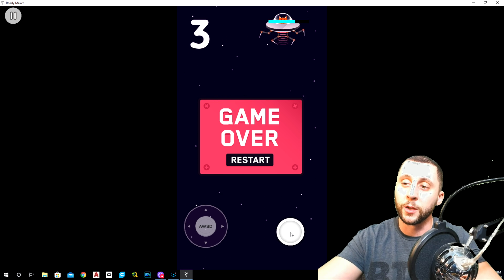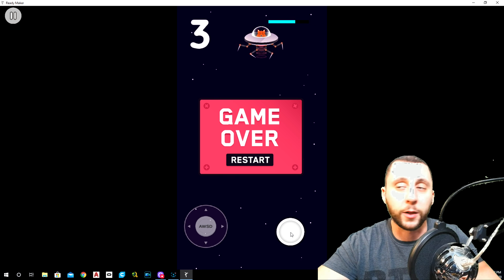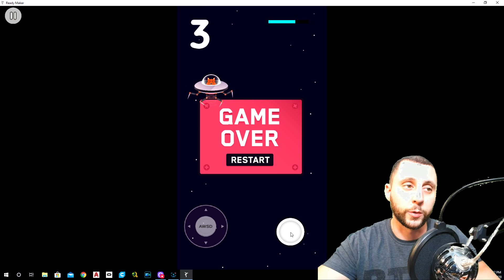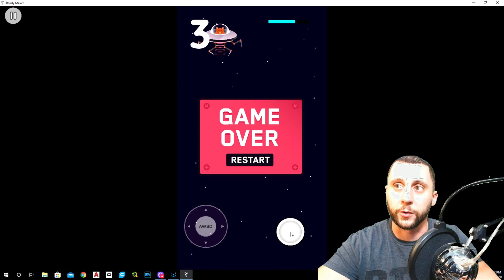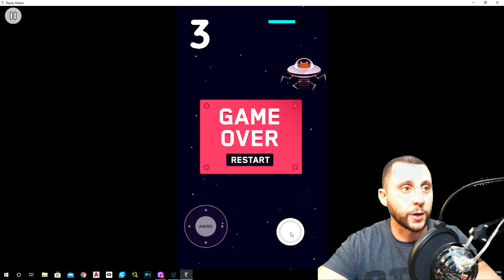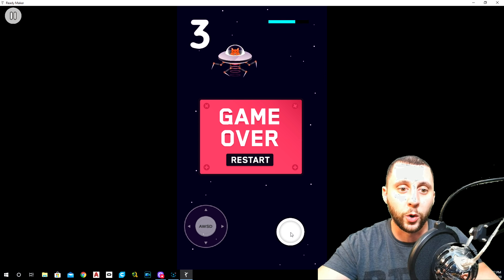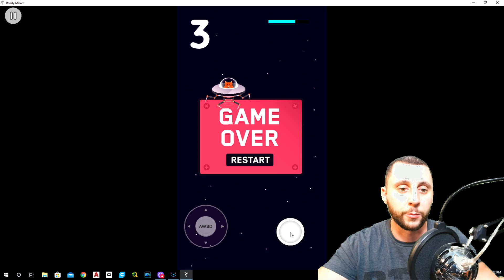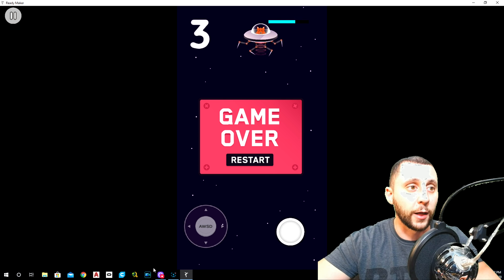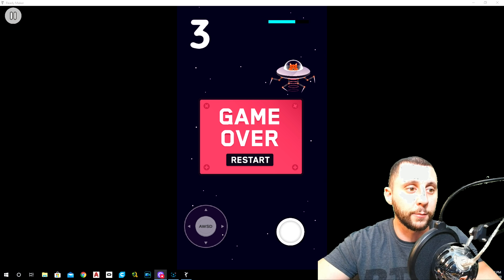That's pretty much it — that's the end of the series. I like the game and where it's at. Hopefully somebody will let me know in the comments if the Fox disappearing actually works for them, because it should — it's coded correctly. Thank you so much for watching the series; I really appreciate it. Follow me into my next one — I'm going to make another game, start simple with Pong, and go from there. We'll see you in the next series.